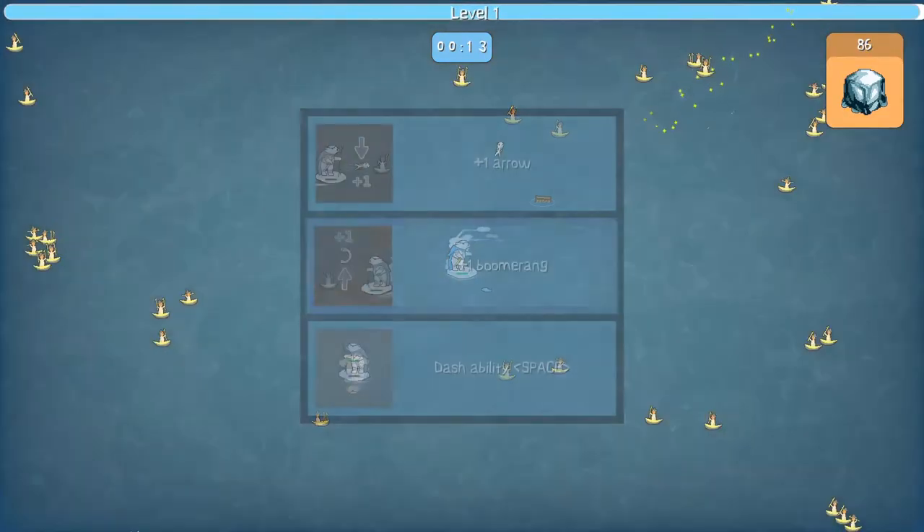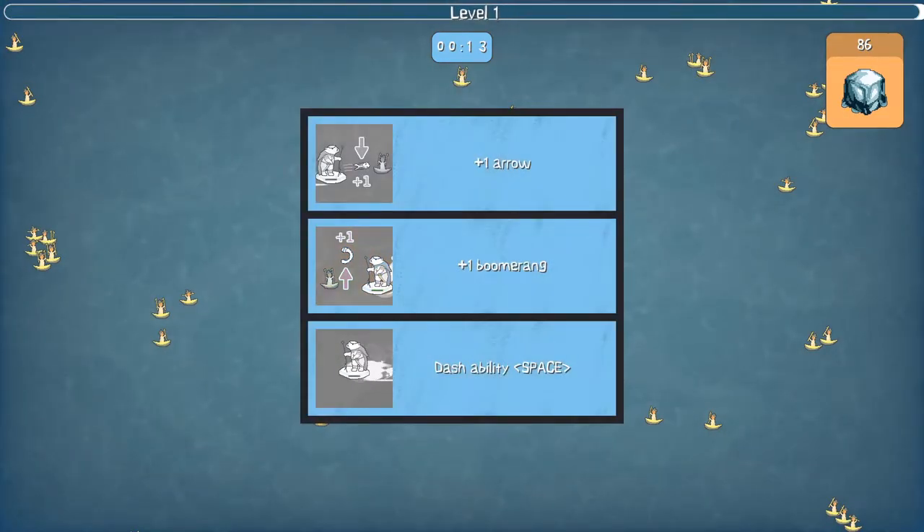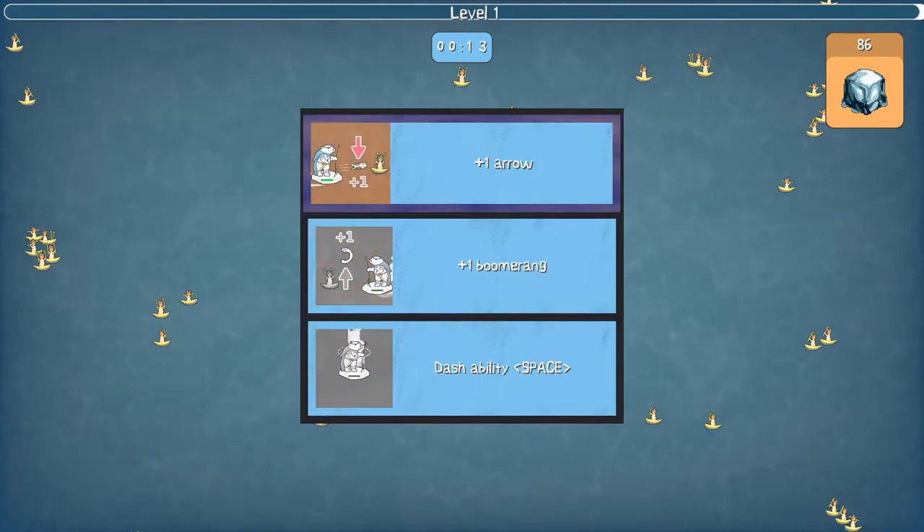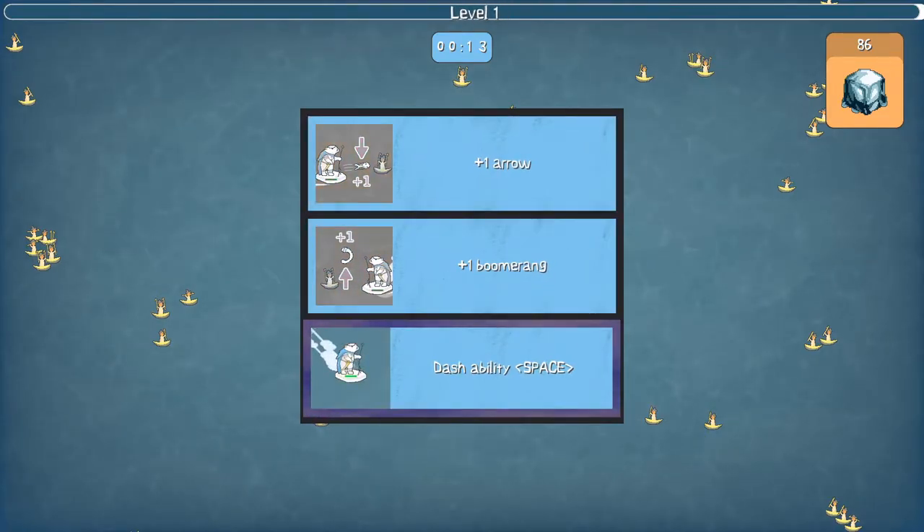I'll now collect this blue scrap, and you'll now level up and have randomised perks to choose from, which will make your character better in some way — for instance, getting more projectiles or a dash ability.